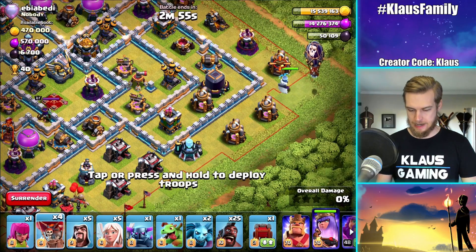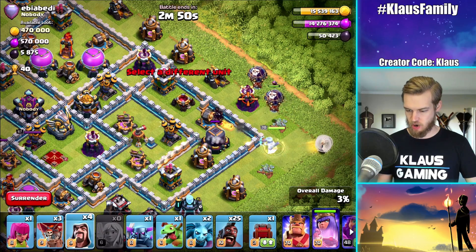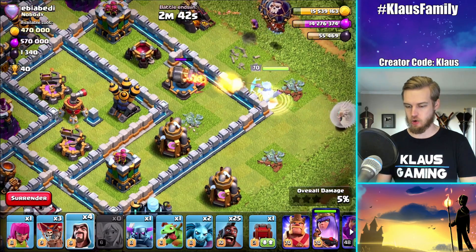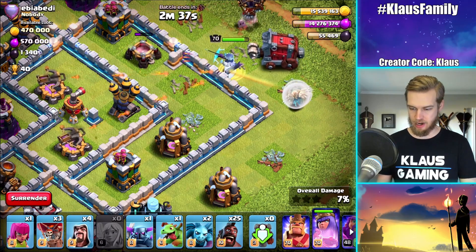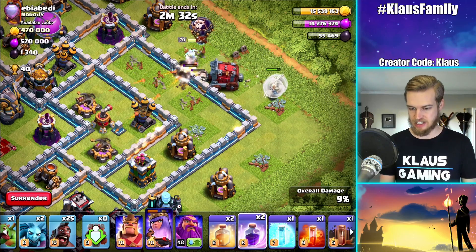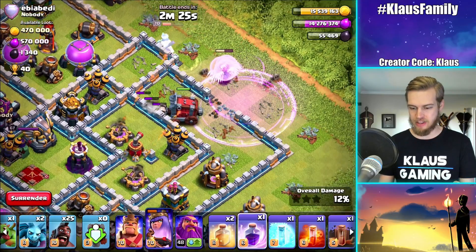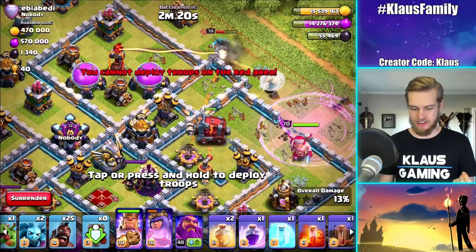Queen on the corner — I just really want to get the Dark Elixir. Let's try to funnel out this Wizard Tower over here. Queen, do not go for the Wizard Tower — no, Queen, turn around! You stupid Queen. Wall Wrecker, I need your help. I'm in a big nasty pickle. Come on Queen. Okay, we got the Rage spell, but now the Queen is not following. What are you doing?